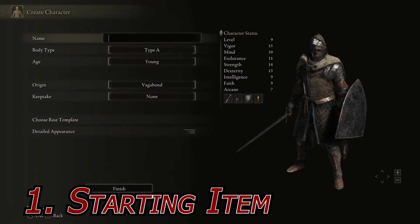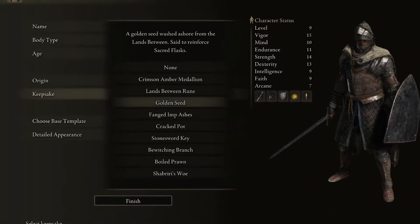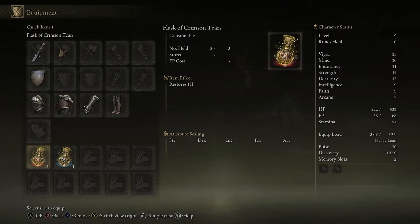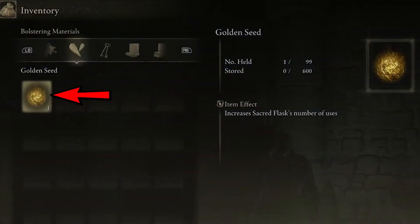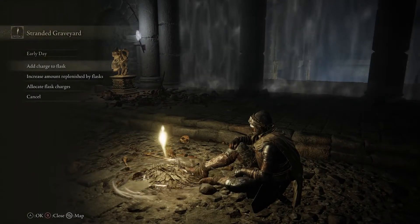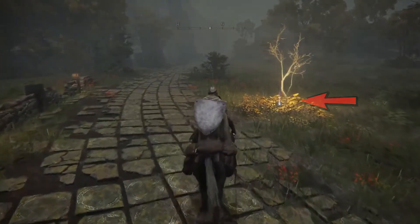Number 1: Starting Item. When creating your character, you're allowed to choose, amongst other things, a keepsake, or in other words, a special starting item. My recommendation for new players is to grab the Golden Seed. In Elden Ring you can heal or recover mana by consuming flasks, which refill at resting spots. Unfortunately, the number of uses is limited. Golden Seeds allow you to increase the maximum number of uses your flask has, which is most welcomed early on. You will also find Golden Seeds across the map under Golden Glowing Trees.